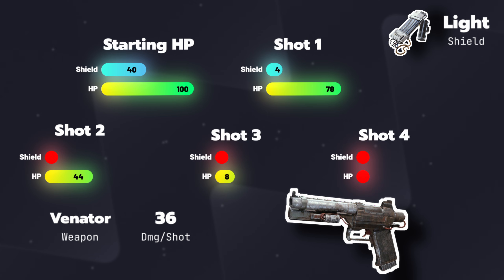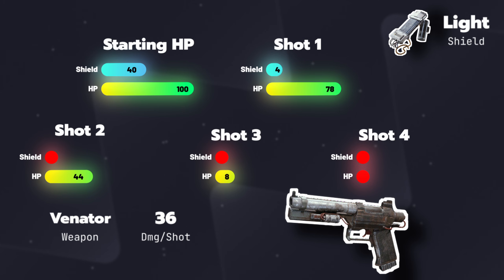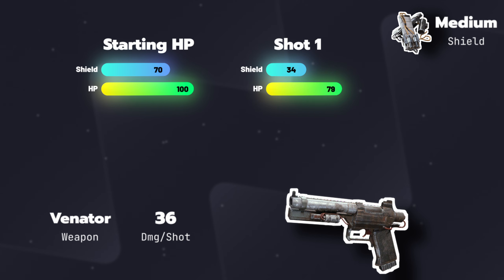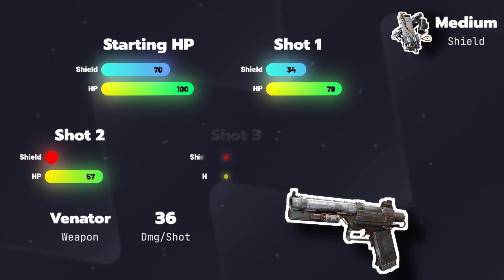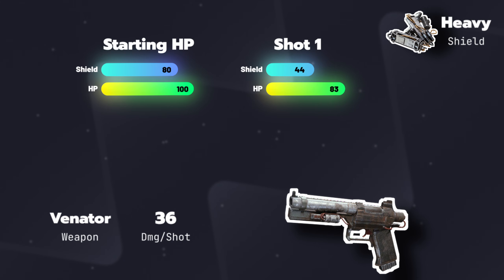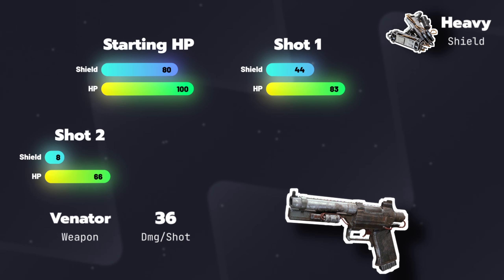Let's assume someone has perfect accuracy and lands both 18 damage bullets with each trigger pull, so the Venator does 36 damage per shot. The light shield and the medium shield both break after the second trigger pull, whereas the heavy survives until the third. However, the heavy leaves you with 34 HP, which is less than 36, so with all three shields you are dead on the fourth shot regardless of which shield you're wearing. Ultimately, the heavy did not protect you from anything more than the medium or light would have.